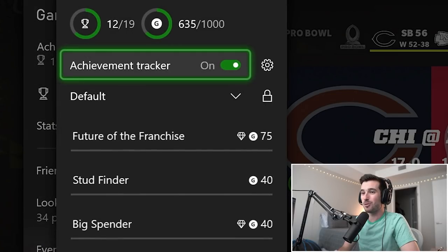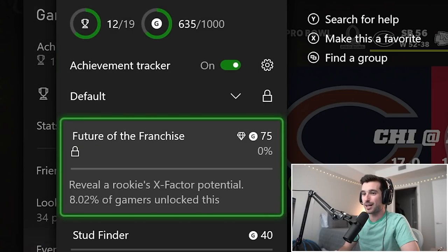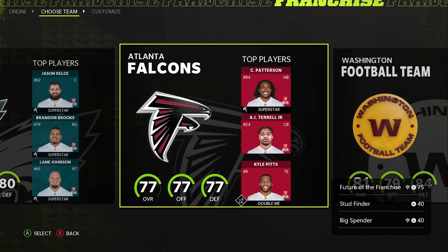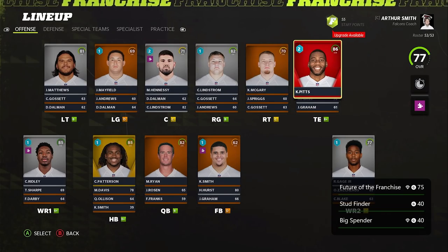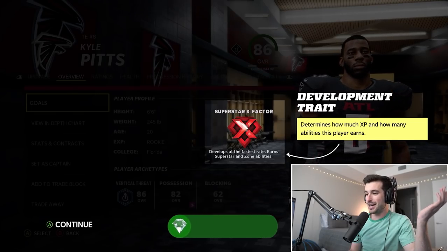12 of 19 — we're well over halfway on our journey. Next is Future of the Franchise: reveal a rookie's x-factor potential. This was pretty easy. Everything online said just to create a Falcons franchise, sim to the middle of the season, and click on Kyle Pitts. That's exactly what I did and I got the achievement — Feature the Franchise.